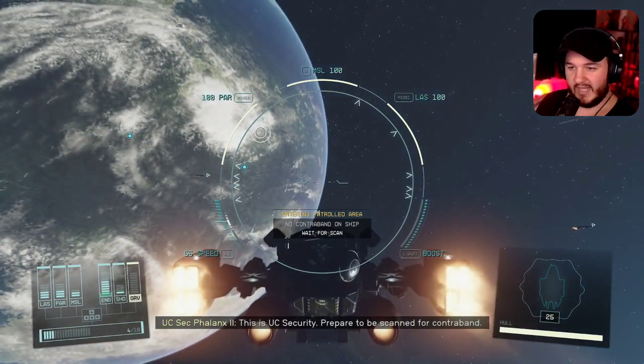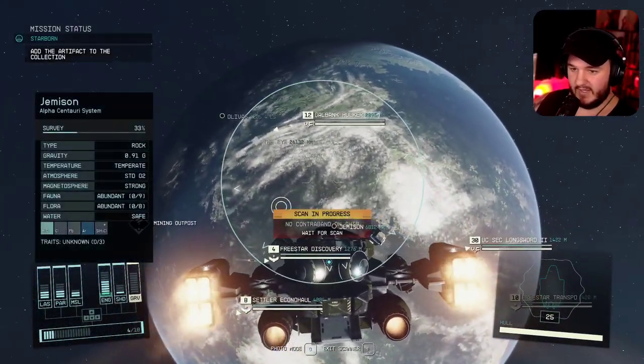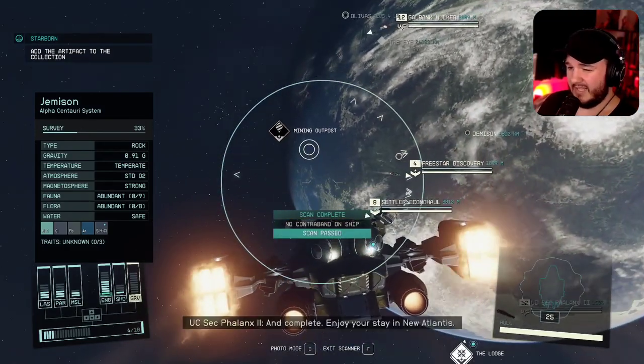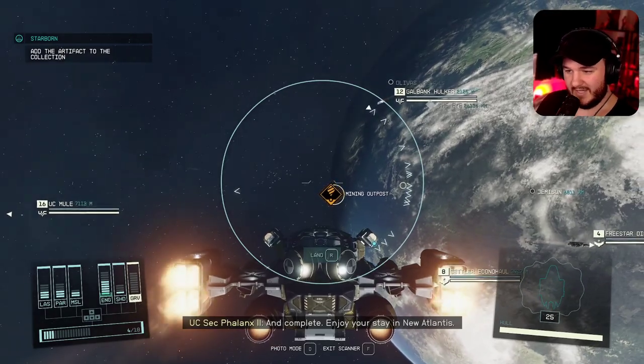To land on the planet itself, same thing — open up your scanner again. Not all planets support this, but aim at the location you want to go to and tap R, or whatever the keybind is, to land straight at that location. No need to open up the map.